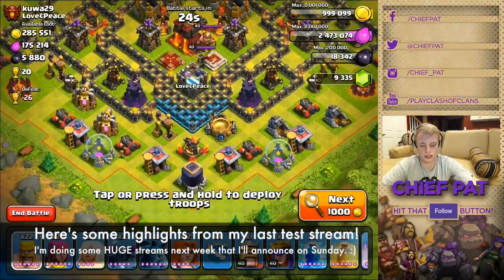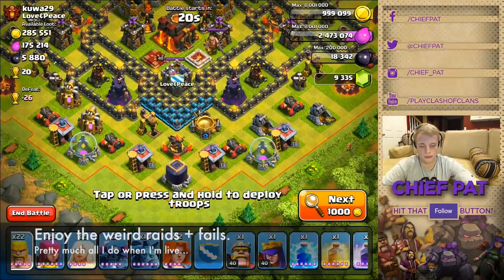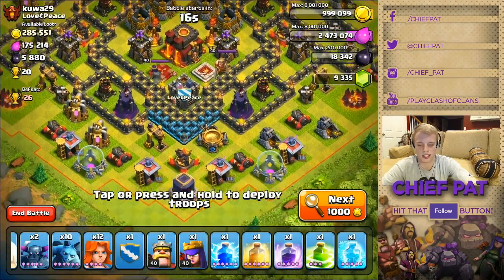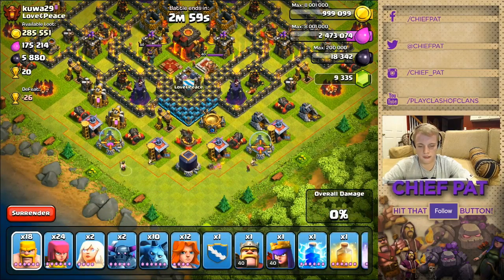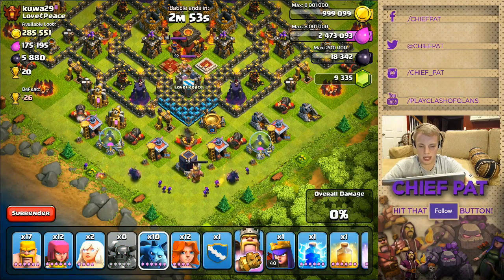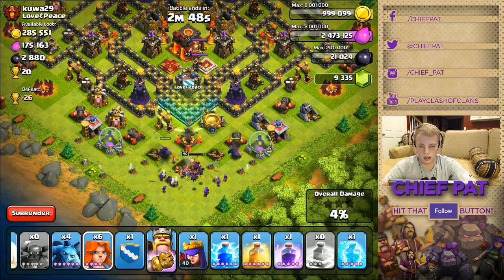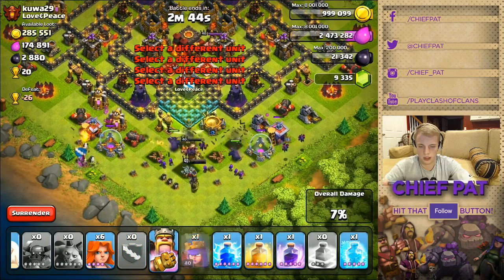So I'm just gonna hope and pray that this works. We're using the barf bag — no wall breakers, one jump spell. I'm gonna drop the jump spell to go over into the section with this town hall. Checking for giant bombs first, obviously. Not too many of them. Gonna drop my king to be a tank and start funneling over the PEKKAs and all that good stuff. Gonna drop the jump spell right here and just try to surround it so they go into the center.